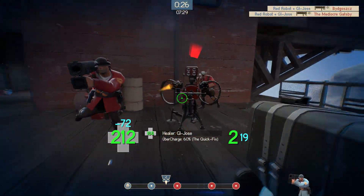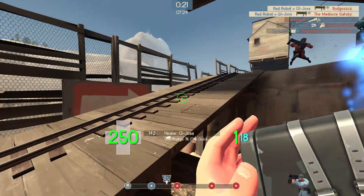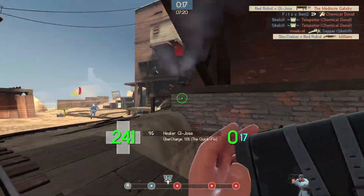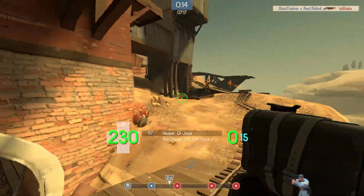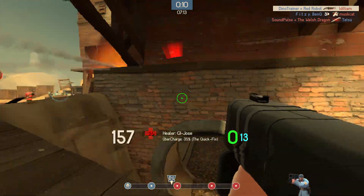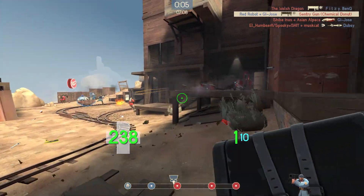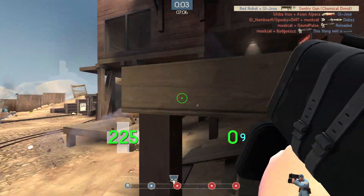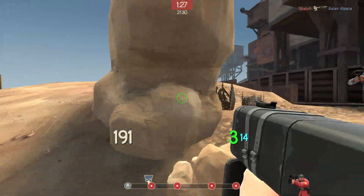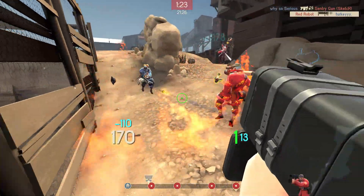One huge problem I found with the Mantreads was running out of rockets in my clip. I may have accentuated this problem by abusing the black box, but even if you're just using stock, the fact that you never have to slow down or retreat to avoid splash damage means that you'll often be out of loaded rockets to deal with enemies. This is made even worse by the absence of a shotgun. It's important to remember to take breaks in your pushes and reload, because even with overheal, being surrounded by enemies on low ammo is a bad situation for a soldier.